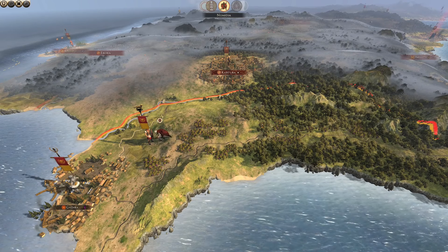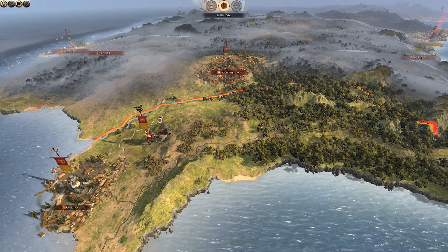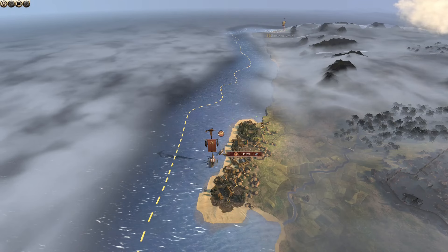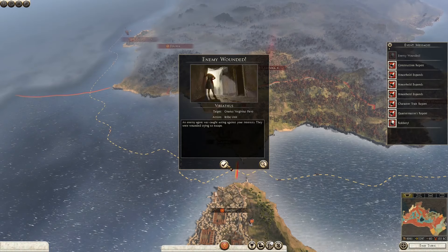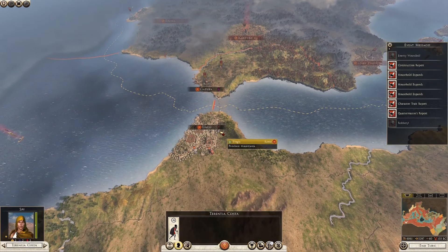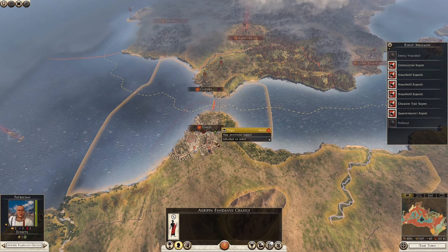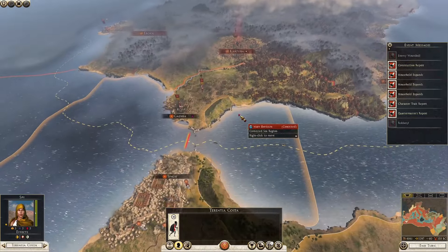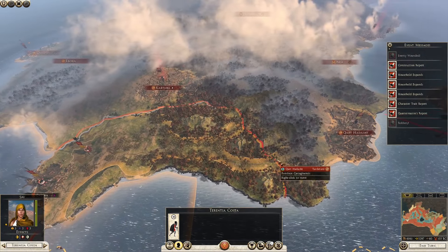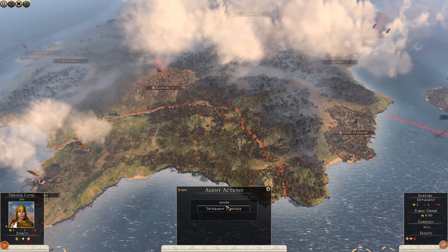We will now continue with our conquest in Spain. Last episode I recruited a few agents because somebody pointed out — and I felt really dumb for it — that we haven't actually used agents in this series at all. So yeah, we recruited a spy, a champion, and a diplomat or dignitary. I'm going to send the spy over to here. What actions can they carry out? Settlement sabotage — he's got a 45% chance of success. Let's try that.